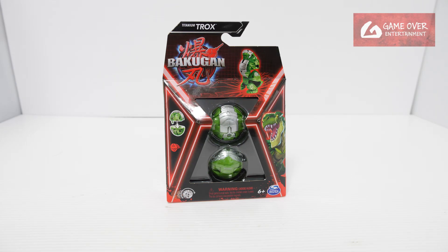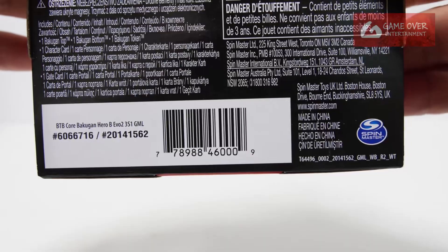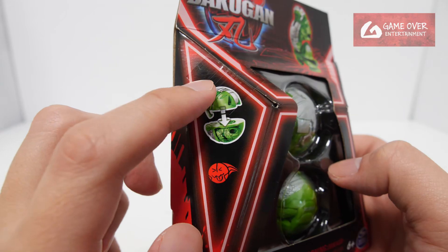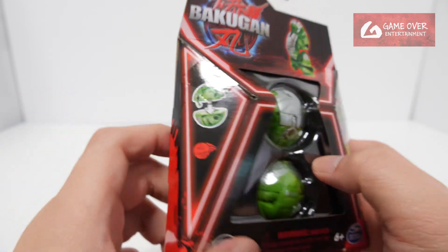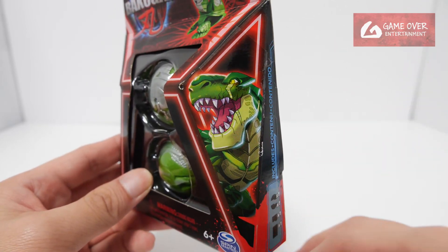Have a look at the front and the back. The stats are 400, 400, and 200. Have a look at the barcode, the side, and the other side. On this side we have the picture of the top and bottom of Trox together with the Misfit Clan symbol. This side we have the magnificent face of Trox with its scar.